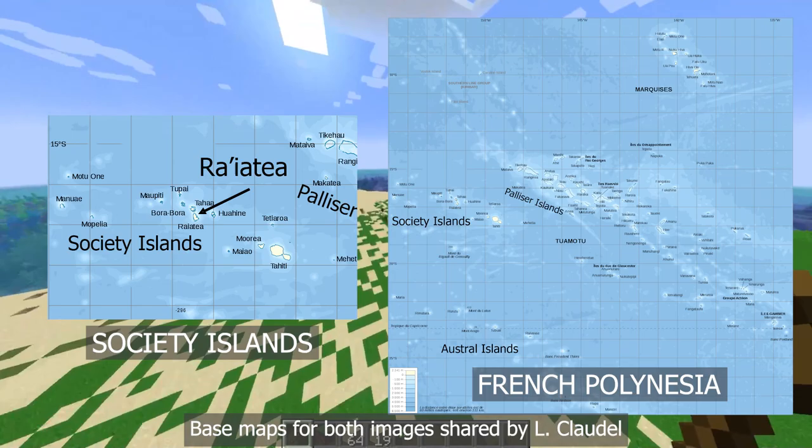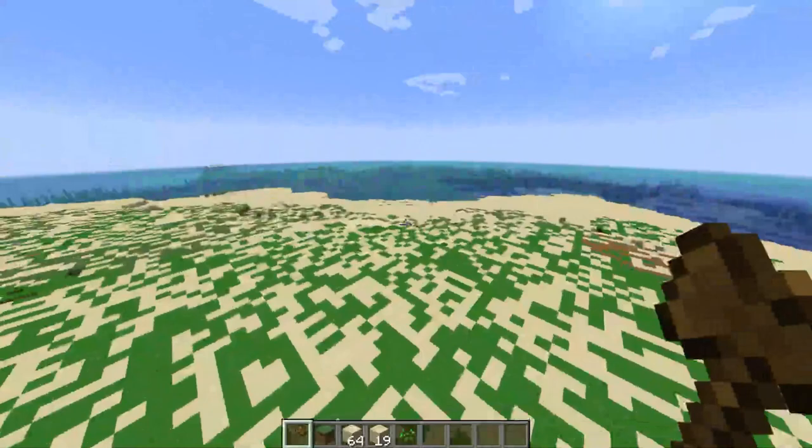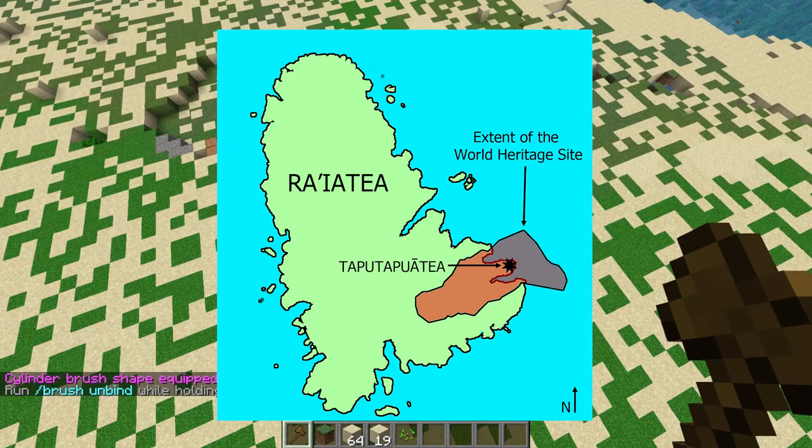Tapu Tapuetea is on the island of Ra'iatea in the Society Islands of French Polynesia. Traditionally, the island of Ra'iatea is where Ta'aroa, the father of Polynesian gods and the creator of everything, first entered the earth and created Havai'i, which is another name for Ra'iatea.